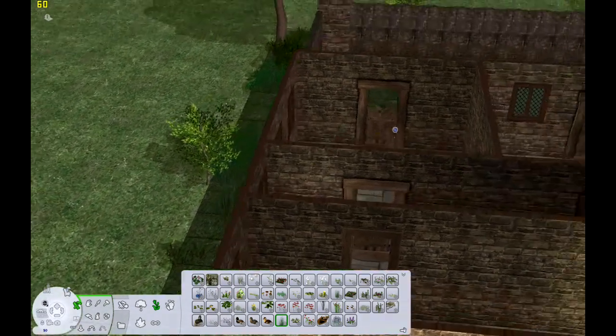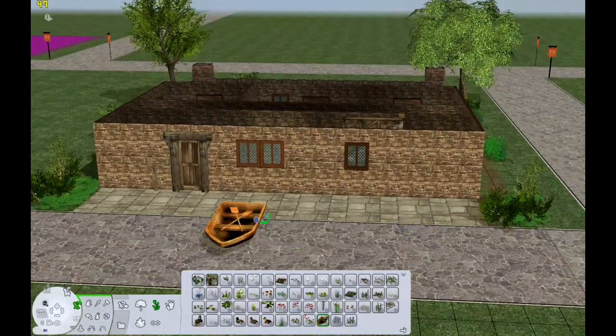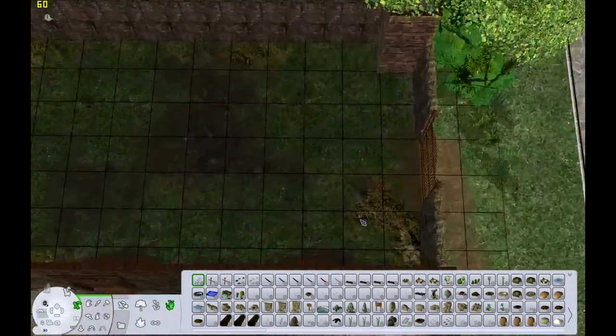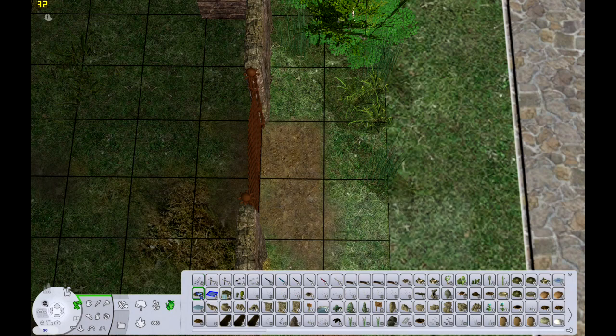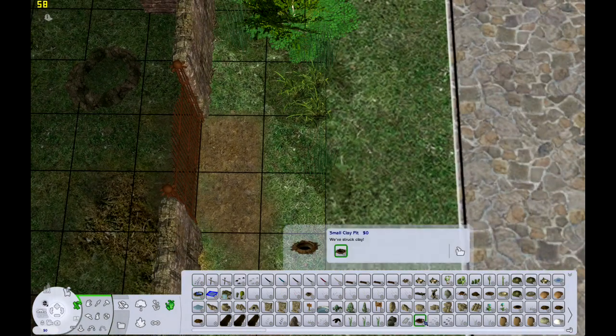Back to the build — we've got terrain paint, the walls are all painted, there's stone. This is in the peasant-y type neighborhood. You can see in the background that pink soup lot that I need to demolish. I don't know why it's pink soup — there's literally nothing on it — but sometimes that happens.